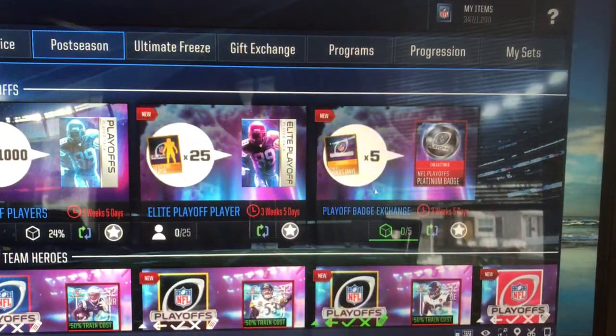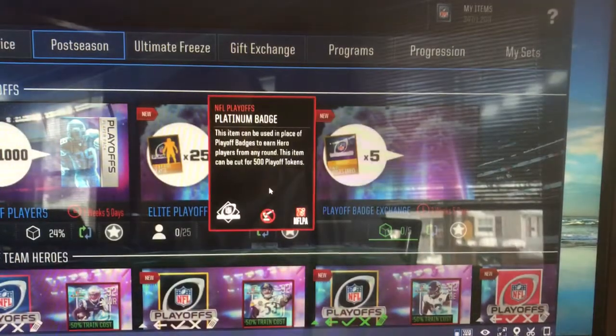25 for an elite, and 5 for an NFL Playoffs Platinum Badge, which can be used in place of playoff badges to earn hero players from any round.